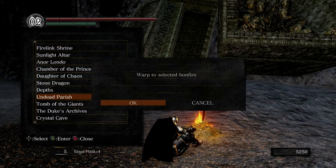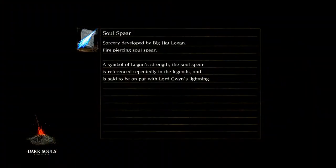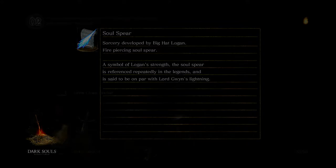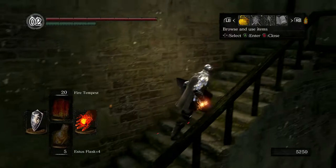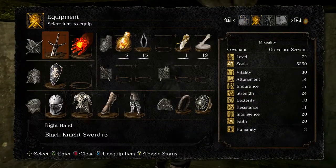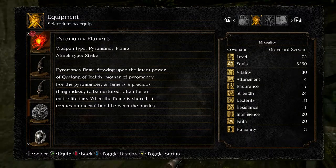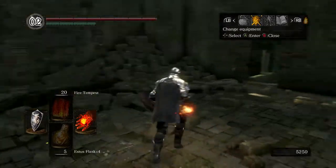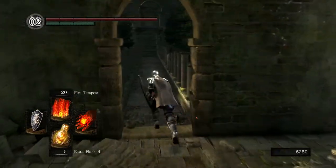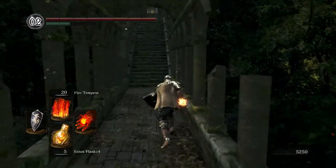We'll go to the Undead Parish because then we can also say hello to Rhea. Let's get ready to use the fire tempest here. Let's read the flame description: 'Pyromancy flame drawing upon the elite power of Quelana — another pyromancy flame's precious thing.' So it just tells us a little bit about Quelana. Quelana, by the way, is the only way to ascend the pyromancy flame. You can get Laurentius or Angi to get it up to plus 15, but to get it ascended and then up to plus 5, you need Quelana.